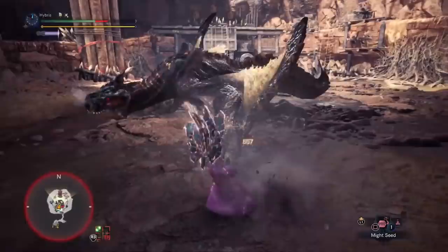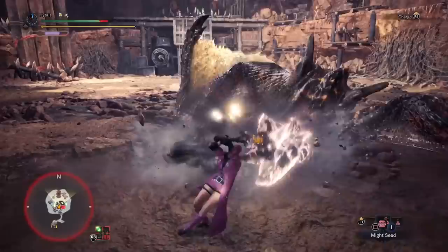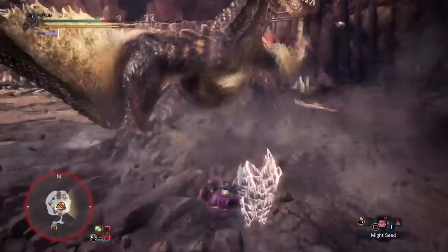Although Elderseal is kind of neat I guess. One nice advantage of the Ruiner Nerg is as mentioned it doesn't have to run Master's Touch, so it is your go-to choice if you want to run a different set bonus like the Free Meal Secret for example. Both the Acidic Glavenus as well as the Shara hammer require you run Master's Touch for them to function.